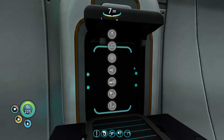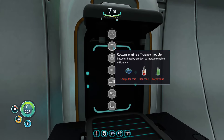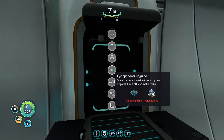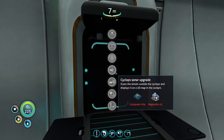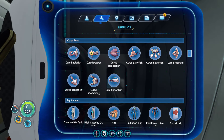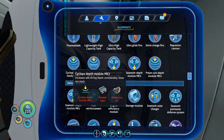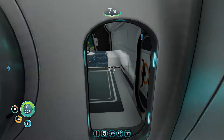I've got some power cells charging — I wasn't expecting to take it out so soon. Cyclops depth module mark one, we've already got that. We've got sonar. We can't do the thermal one, so we might as well get sonar — that needs a computer chip and three magnetite, we can do that. Depth module mark two we can do, but mark three we can't.